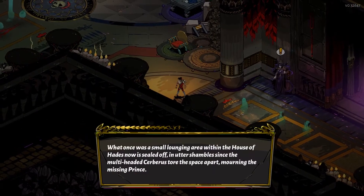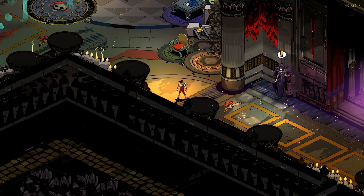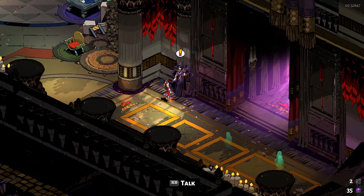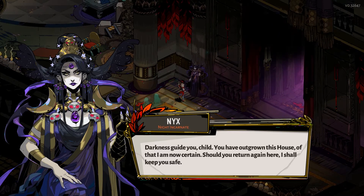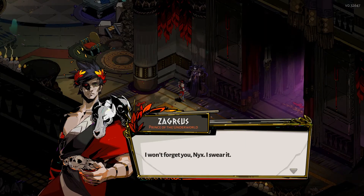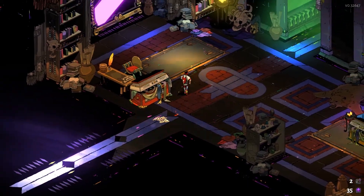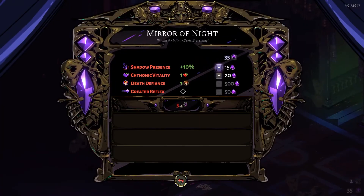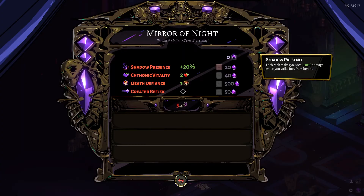What once was a small lounging area within the house of Hades is now sealed off and in utter shambles, since the multi-headed Cerberus tore the space apart. Nyx says: 'Darkness guides you, child. You have outgrown this house — of that I am now certain. Should you return again here, I shall keep you safe.' Zagreus: 'I won't forget you, Nyx, I swear it.' Once again Nyx is as supportive as ever. Let's upgrade some perks here — add one more to Chthonic Vitality, and another to Shadow Presence.